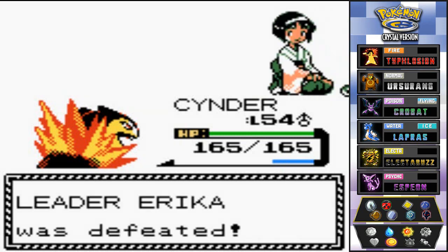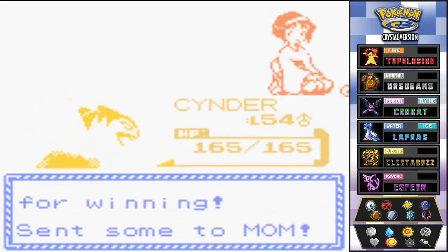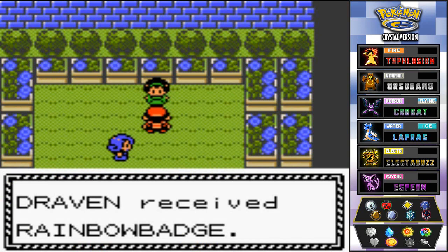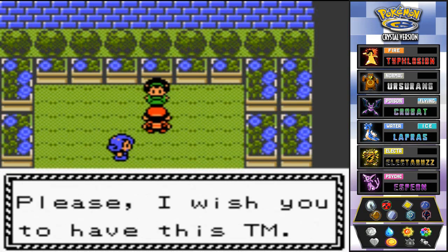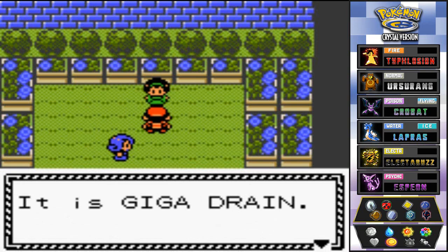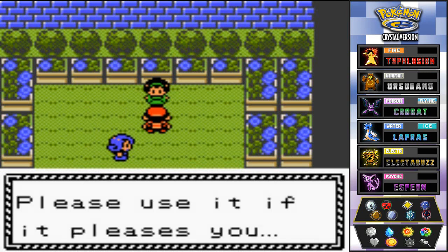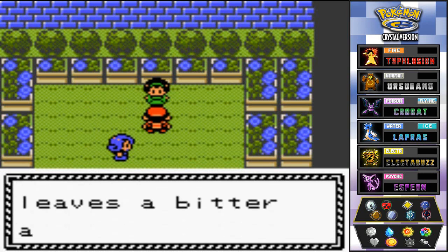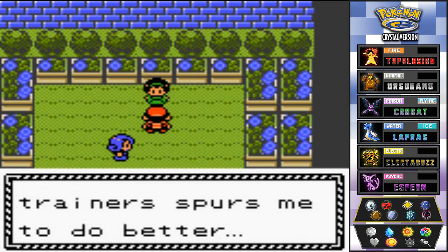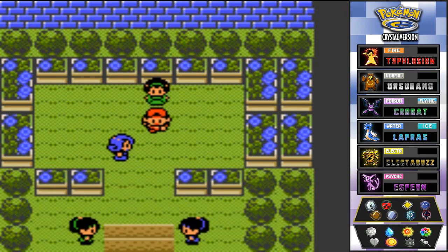That was easy! Erica says: 'I can see defeat. You're remarkably strong — I shall give you the Rainbow Badge.' That's right — 12 badges! She also gives us TM — it is Giga Drain, a move that drains half the damage it inflicts to heal your Pokémon. She says: 'Losing leaves a bitter aftertaste, but knowing there are strong trainers spurs me to do better.'